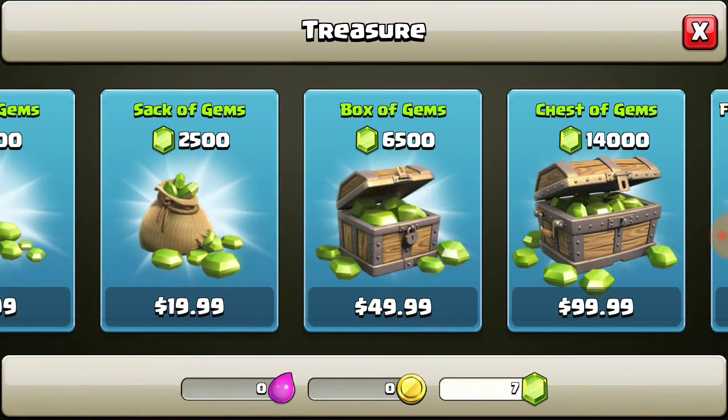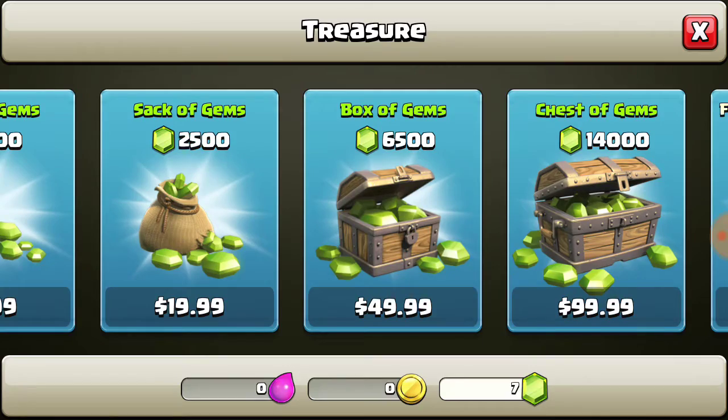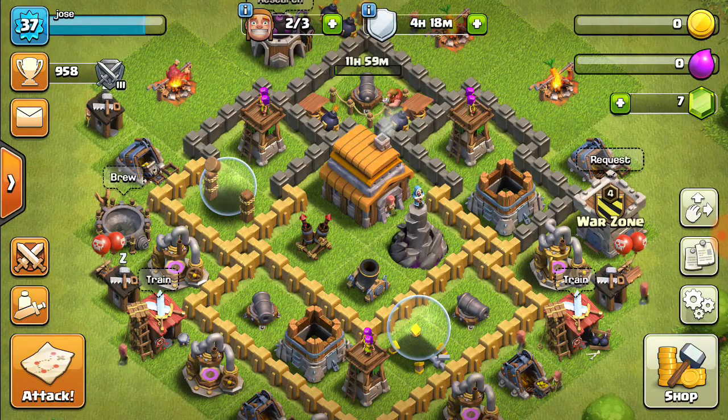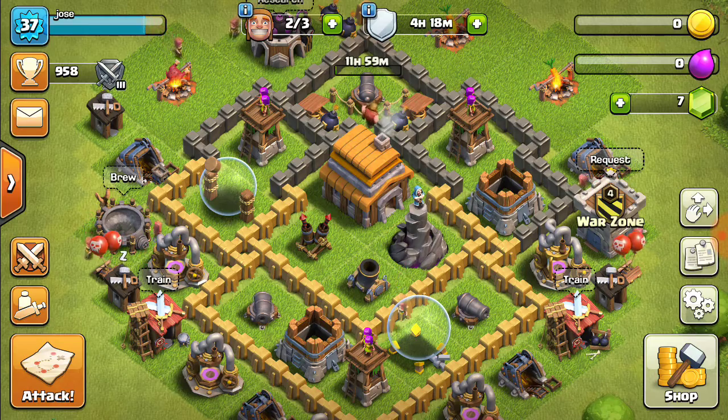Later on I'm going to be doing a video on how far $50 can get you in Clash of Clans, which is 6,500 gems. I'll probably first buy two builder huts, but I'm not going to spoil what I'm going to do — you're just going to have to wait a couple days and see.